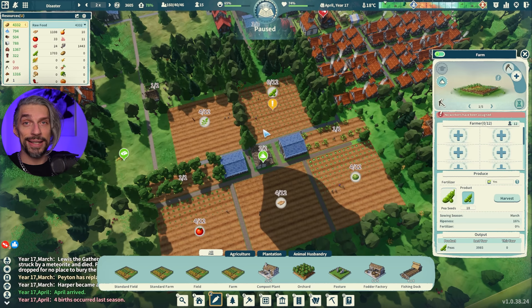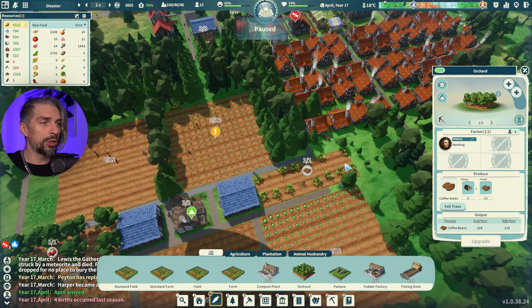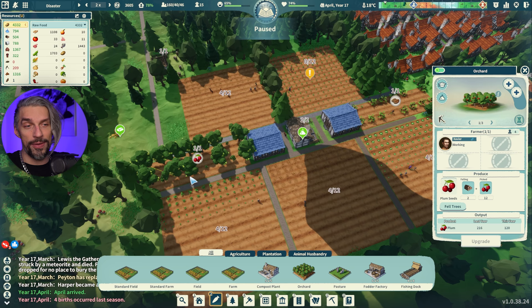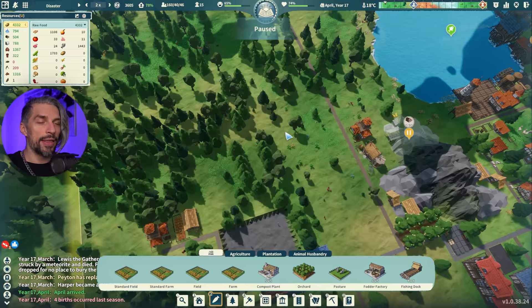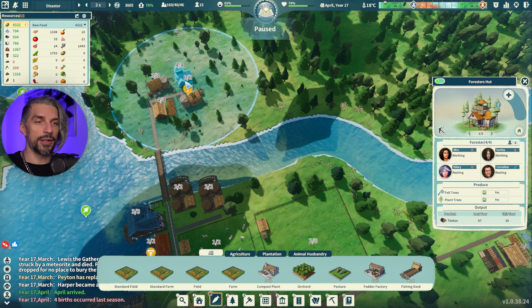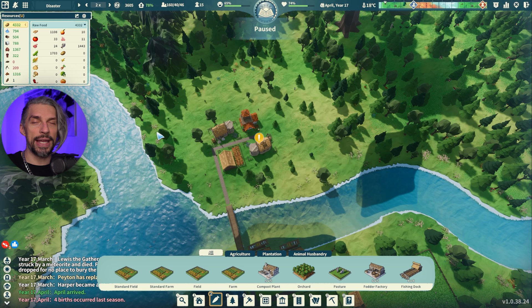So let's sum up: what are the best food production buildings in Settlement Survival? First are farms — farms are great. Then pastures — they don't need a lot of workers and produce food continuously. Then probably orchards, which produce a good amount passively. Then fishermen, then gatherers, then hunters — though maybe gatherers rank above fishermen depending on your layout and situation.